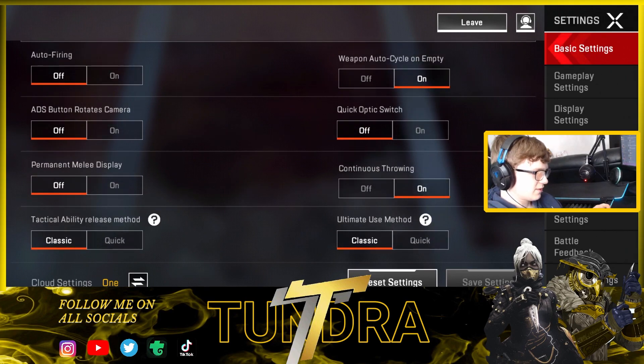ADS button rotates the camera — you need this off, because any time you hold your ADS button and your thumb moves slightly on the screen, it'll move as if you're looking around. Permanent melee display I've got off because every time I put it near my fire button, when I go to fire it actually punches. Continuous throwing is really good if you want to spam arc stars or grenades into a building where people are camping — I always keep that on.